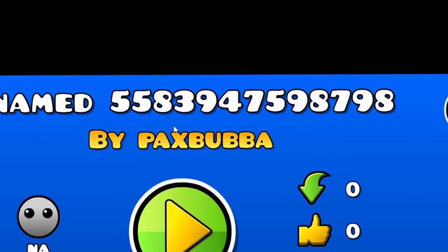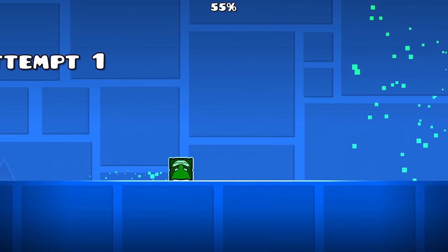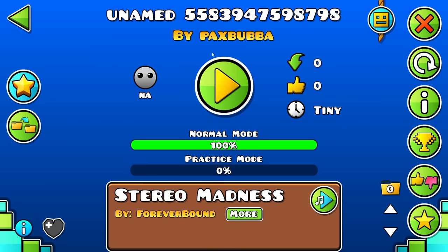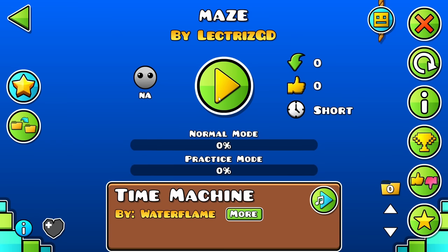Let's see Unnamed 5583947597. A singular spike for that big old name. This dude made 55 billion levels just to make a level with Stereo Madness the song and one spike. All I can say is good job.